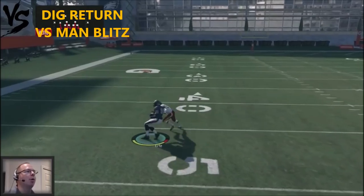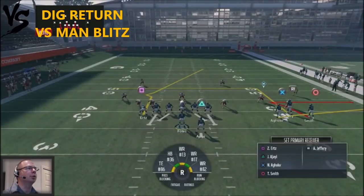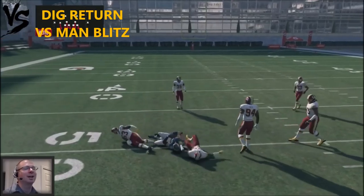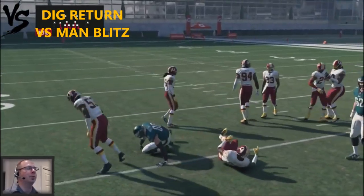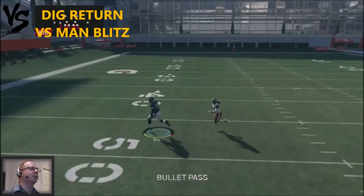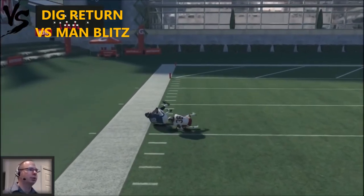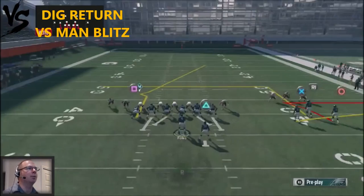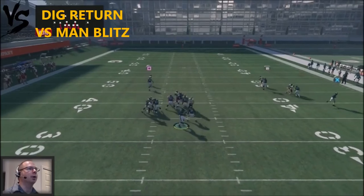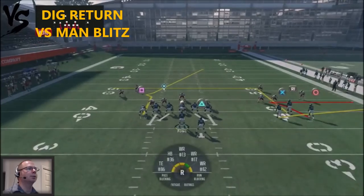All you have to do is rifle the ball — nine out of ten times he's going to catch it and no defender will be in the area. Urts on the back side is a route you have to time a little better, but you can go house with it against man blitzes. Throw it right before he makes his break, right before his icon sets up, and you'll complete it nine out of ten times with a good tight end like Urts. Two easy fast reads against man coverage for the Dig Return.